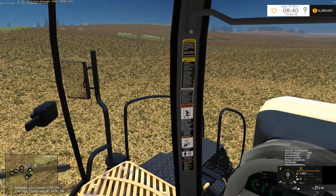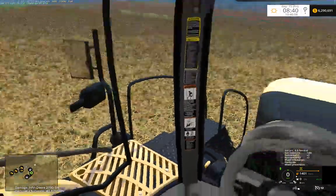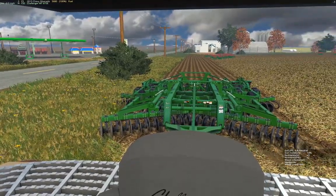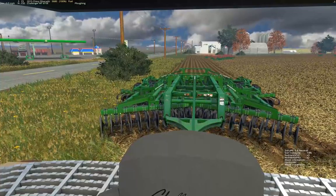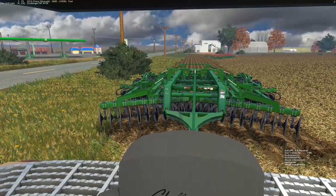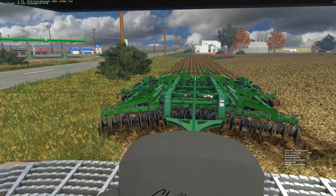Hey guys, welcome to Windchaser. We are currently in the 875E, hooked up to the John Deere 2730 Combination Ripper. We're in Field 37, just kind of plowing up this edge next to the road here.